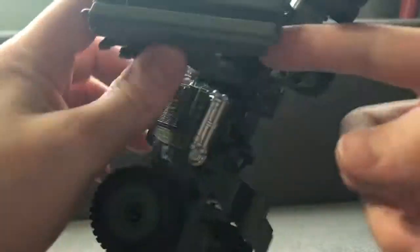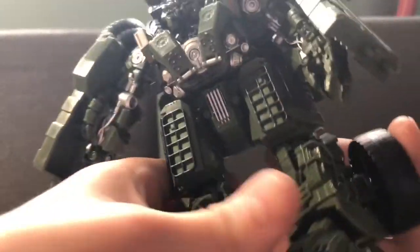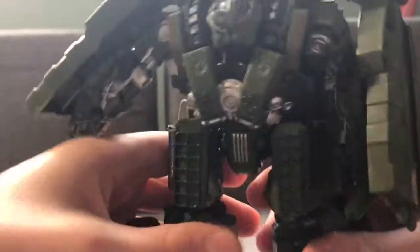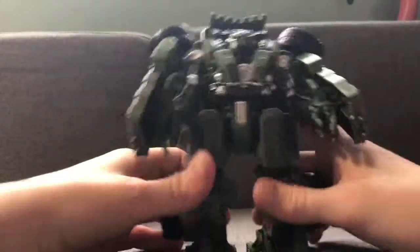You just gotta get the shoulders plugged in and the wheels plugged into the back, and then you'll be good to go. Now for the bottom of the legs — you wanna flip these around, slide this piece down, and fold it in. Then come to this part, take that off, and attach it to the back. You're gonna want to split the legs, rotate them like this, flip down the toe, and you'll be good to go. There is Studio Series Long Haul.